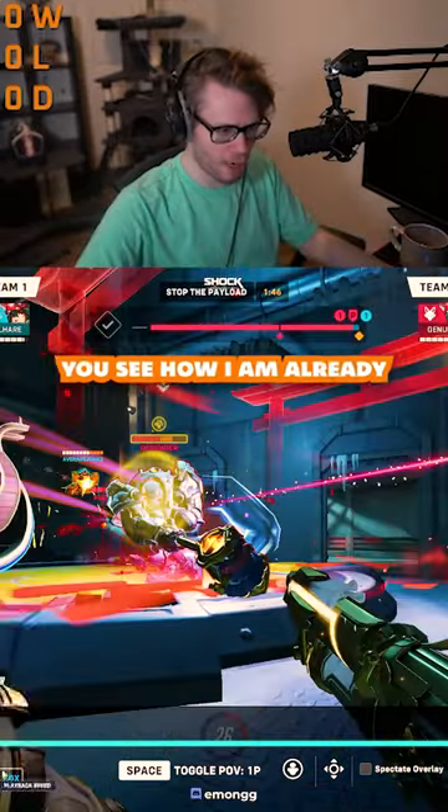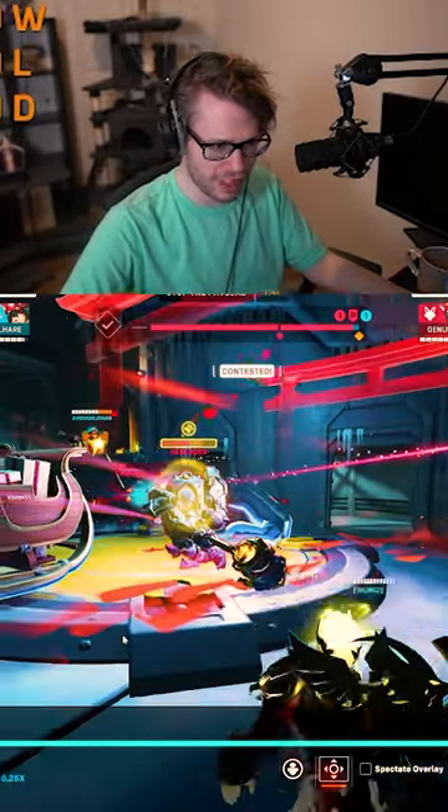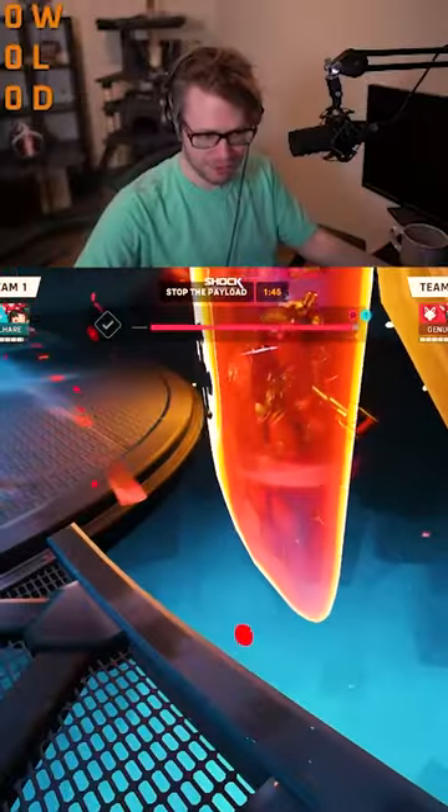This is the Junker Queen tech. Watch what I do. You see how I'm already crouching now? So what I do is I knife them, then I crouch. You use the crouch to launch them over you, off the map.